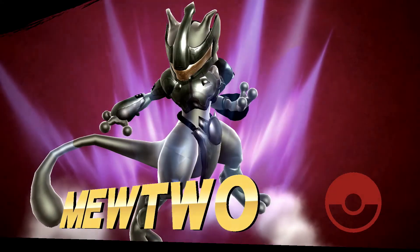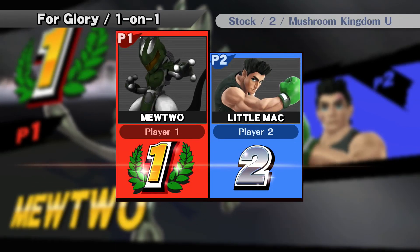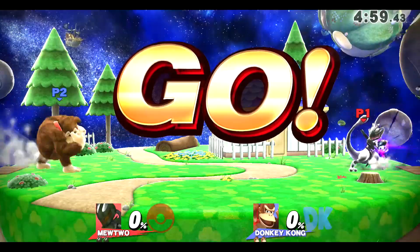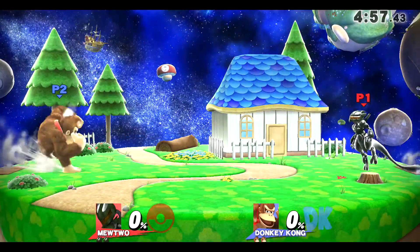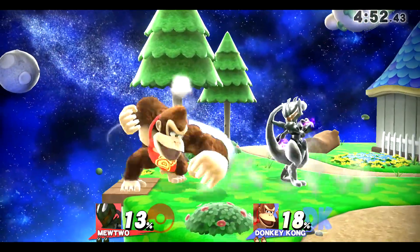I used neutral A to push him off, and then I did jab one to down air. Jab one from Mewtwo is really good because it can combo into anything — you can do jab one to grab, jab one to down tilt, jab one by the ledge to down air, and jab one to down beam, which is really good.